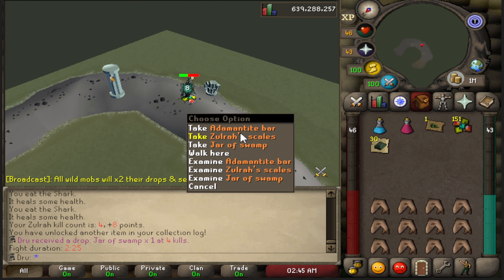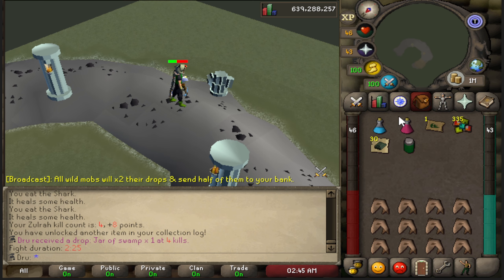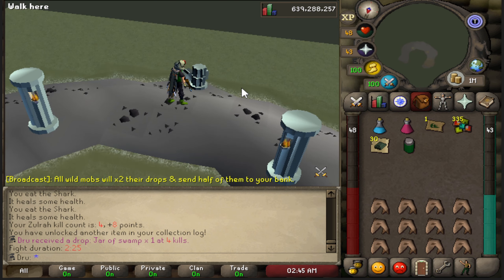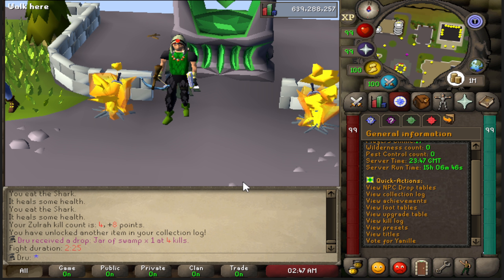Oh my god — I was not expecting this. This is my fourth kill and I've already gotten a drop at Zulrah. It is a jar of swamp, which really sucks. I definitely would have liked a blowpipe early on because that would help me so much with getting all these bossing kills. But at least it's a collection log slot — I definitely did not expect that.